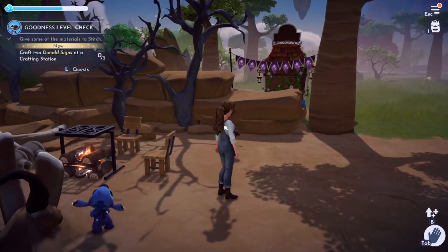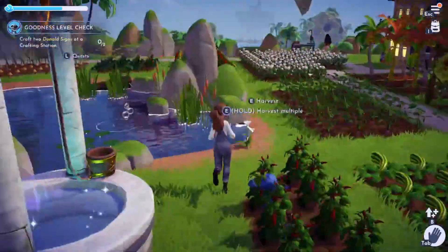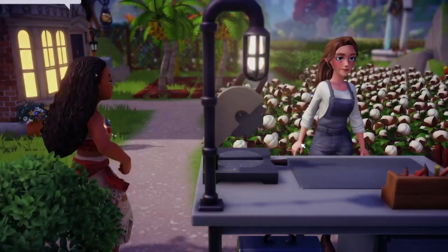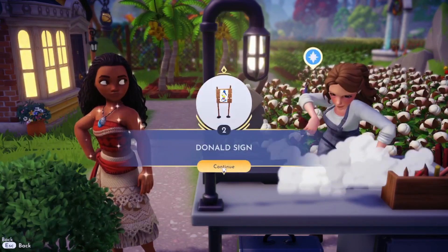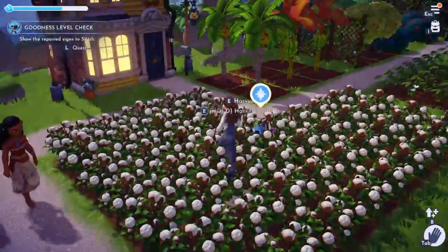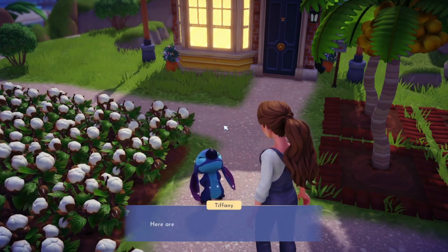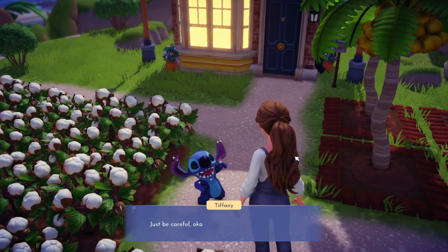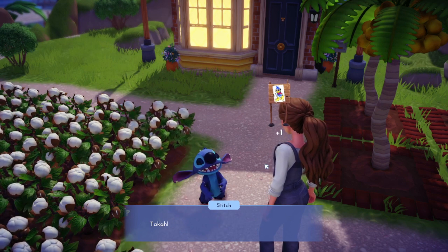All right, going to the crafting station! Hi Moana - she's always hanging up here. Let's make Donald's repaired signs - I think I make two. That's all the materials I have. 'Show the repaired signs to Stitch.' He's in the cabin so I gotta get him out. Here are the signs I fixed - can Stitch fix one now? 'If you're ready, let's do this - just be careful!' And... uh oh! Oh okay!